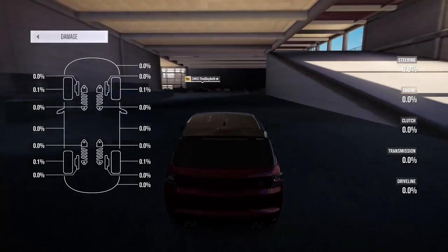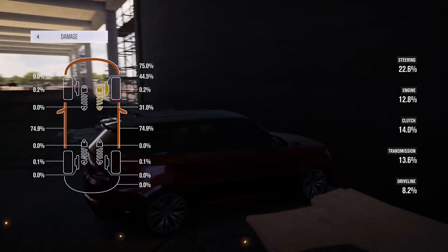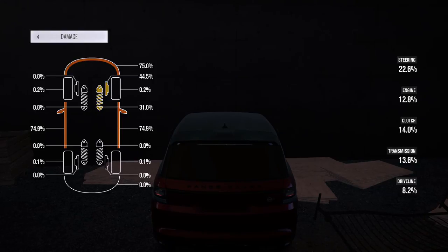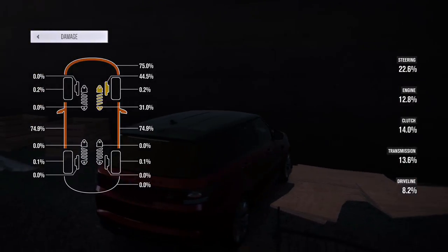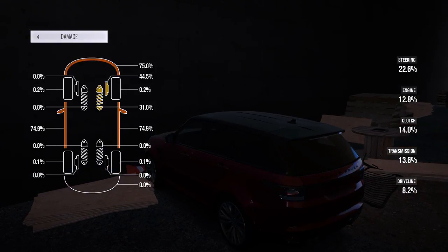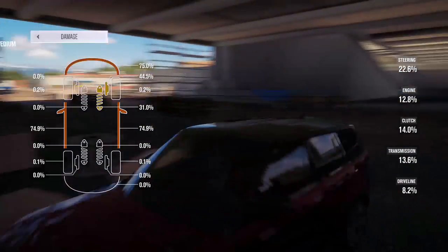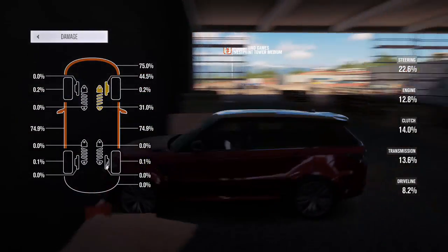If you look to the left, what is your front bumper at? Zero — because I bounced off the wall. Mine's at 75. What about your sides? Zero. I'm basically untouched — I bounced off the wall. You didn't change to simulation, did you? I did, I just bounced off the wall. It's on simulation.